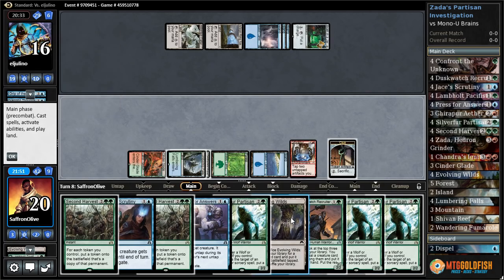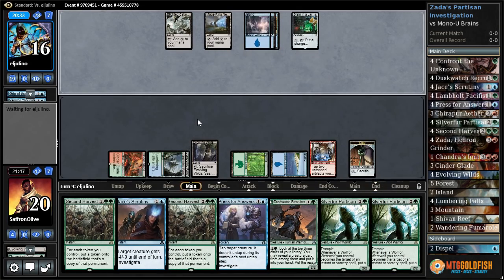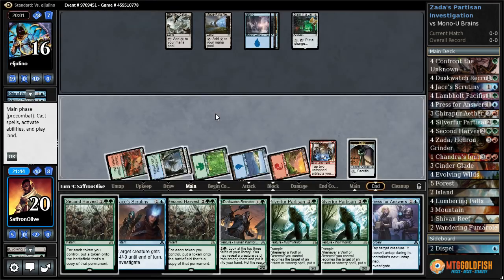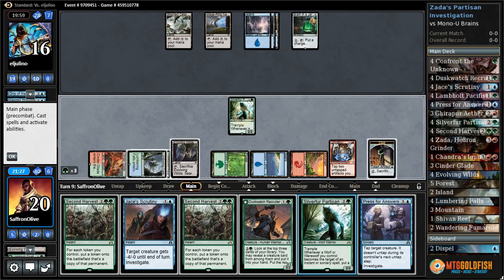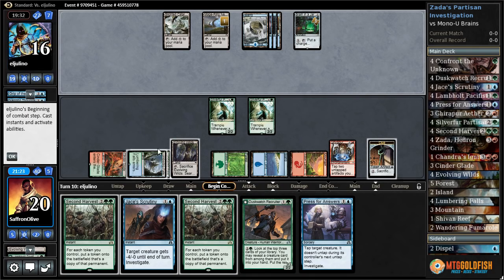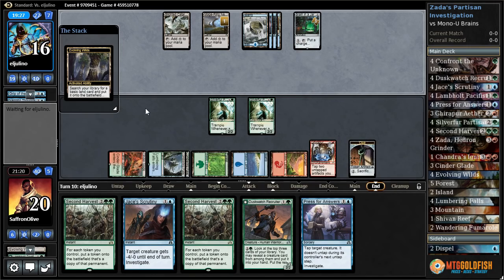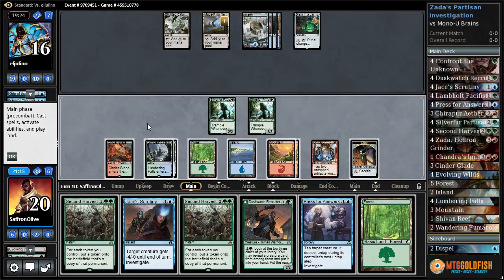Second Engulf the Shore. Evolving Wilds, pass, discard a Silver Fur. Opponent's gonna pass. Crack Evolving Wilds, get a mountain. Silver Fur, Silver Fur, Evolving Wilds, another Silver Fur, pass the turn. Gets a counter on Majoring. They didn't even tick up Brain — very few situations where you don't want to tick up Brain. Opponent is going to pass. Come on, Zada! Zada would be so sweet. Evolving Wilds, get a mountain, forest.